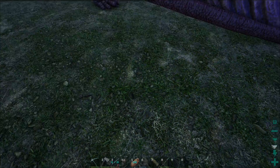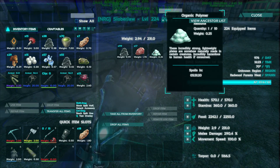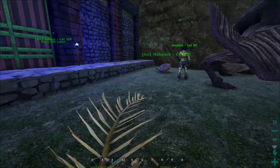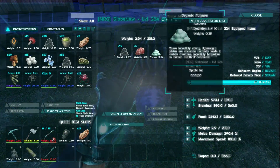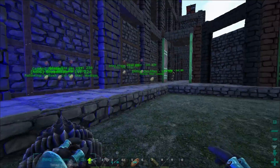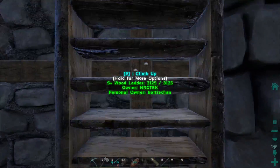The snails — something else we noticed — they make organic polymer as well, apparently very very slowly. But just in a little bit of time we've been gone, we've got 98 paste and one organic polymer — so that's not bad. We just talked to our server manager and he says there's an update. Our cementing paste problems are slowly, slowly coming to a close.